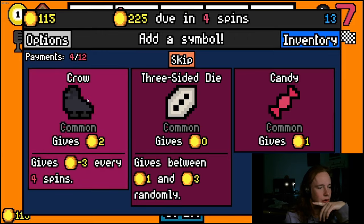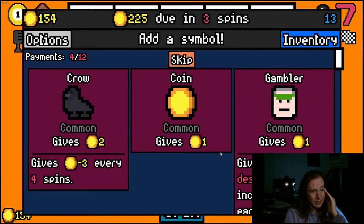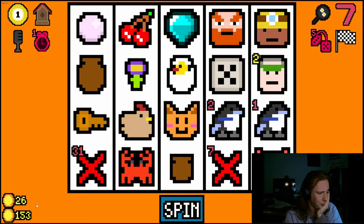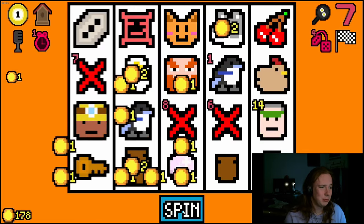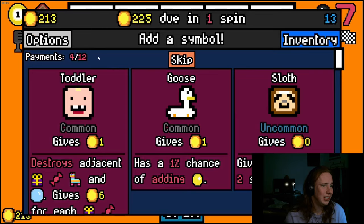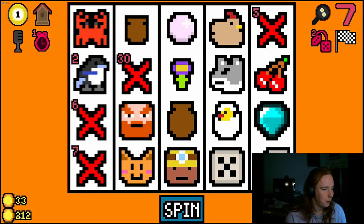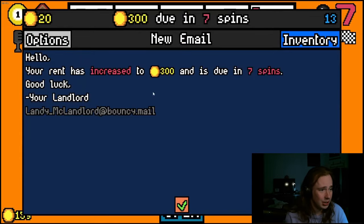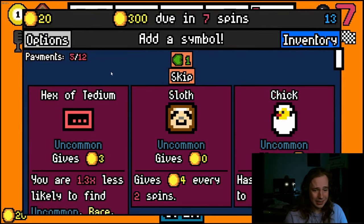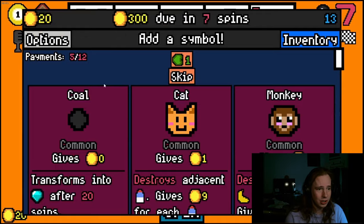I'm definitely doing better. I'll take another crow — actually I don't even want a crow. I got another chick, that's pretty good. I'll take another gambler just to try to proc them. This is not looking very good. Three-sided die to give the gambler a higher proc chance. I think I'm going to get this — it's really nerve-wracking. I still have a house but this really isn't looking good.